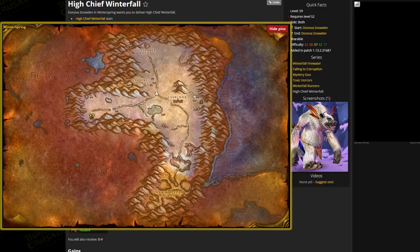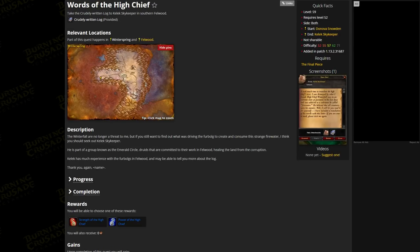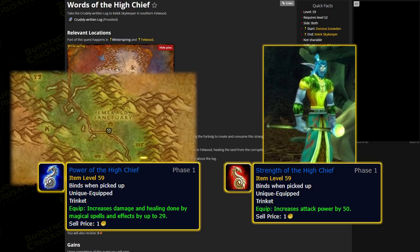Once the High Chief is defeated, loot him and ensure you collect the 'Crudely Written Log' quest item from him. Return once again to Donova, hand everything in, and accept 'The Words of the High Chief.' Then head to the Emerald Sanctuary at the bottom of Felwood, hand it in to the NPC, and choose your trinket.